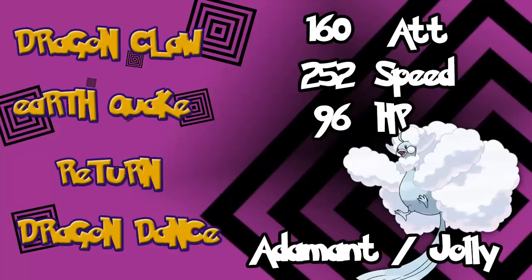Mega Altaria unfortunately didn't quite get the stat boosts it needed to be 100% viable without assistance. You really can only do a Dragon Dance set. But at least now you have a Pixelate move with Return — Pixelate gives 1.3 times extra damage along with granting STAB, making it an extremely powerful hit. I'd also give it Dragon Claw and Earthquake for coverage. For stats, max out Speed, give it about 160 EVs in Attack, and the remaining 96 in HP, because you need a turn of Dragon Dancing and that extra HP might be the difference.